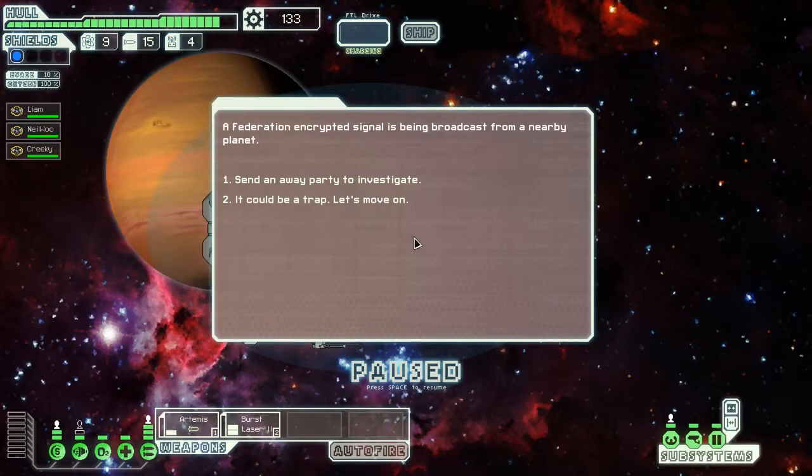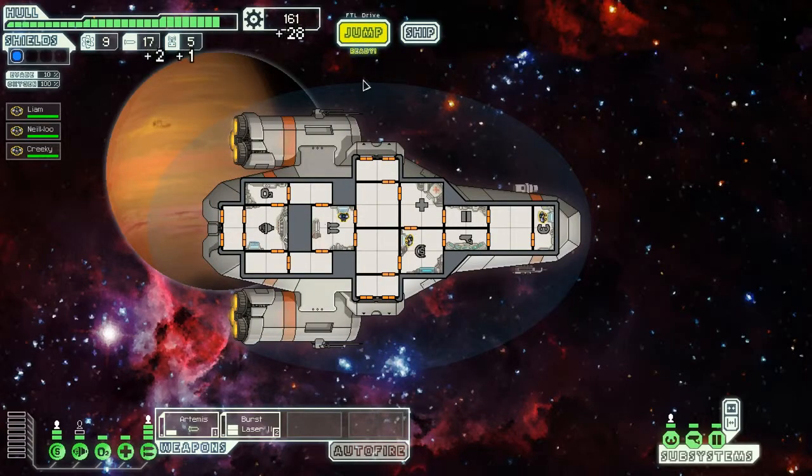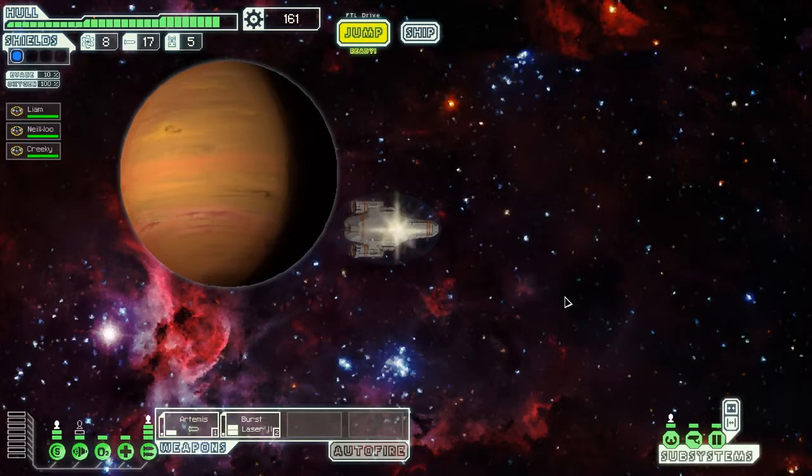A Federation encrypted signal is being broadcast from a nearby planet. I'm going to send an away party — please don't die. We find a small cache of supplies surely left for loyal Federation ships in trouble. We take what we need, leaving some for others. Two missiles, one drone part, 28 scrap — that's a really good haul! And we're jumping to the exit.